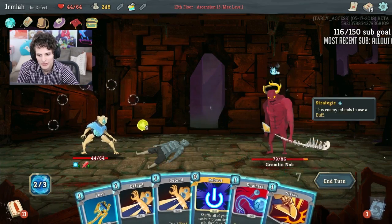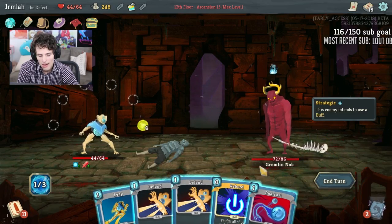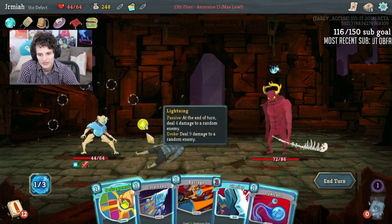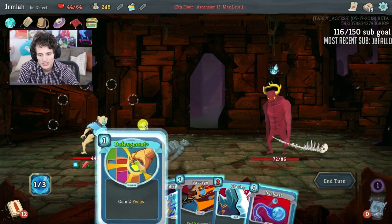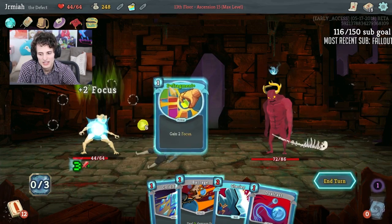Probably didn't want to fight this guy in particular. Cold Snap or Defrag — Defrag gives me more lightning damage, and when I use Cold Snap in the future, this gives me more lightning damage but Cold Snap gives me frost for defense. It's hard to say. How'd you Defrag?